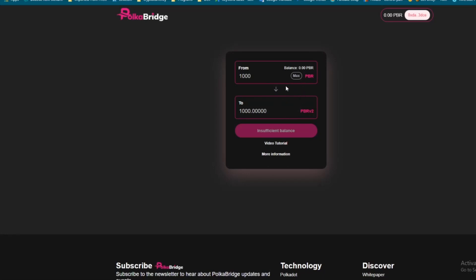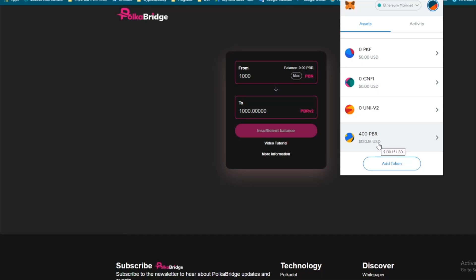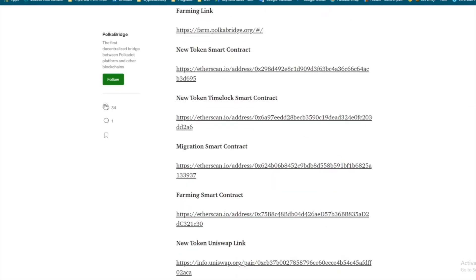After you migrate, you'll first go through an approval — the approval might be about $18 — and then you go through the actual token switch. All together you're going to be about $200 in fees to do all of this. Once you do that, you'll see the PBR token in your wallet. Also, make sure you add the new PBR contract address in MetaMask under 'Add Token' so you can see it. Everything, including the new token smart contract address, is right on the medium article.